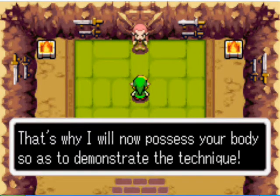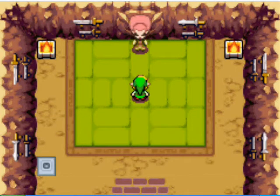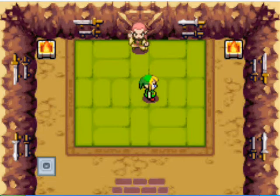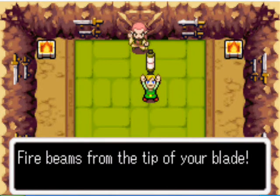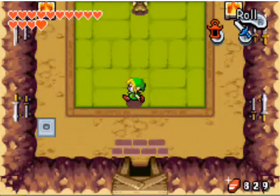The sword beam is in pretty much every Zelda game — when you slash your sword with full health, you'll shoot a beam out. It's a pretty cool technique; not much else to say about it. It's pretty easy to do. After that, you can just head out.